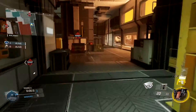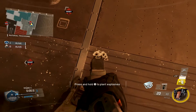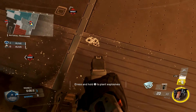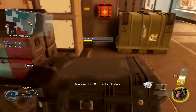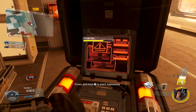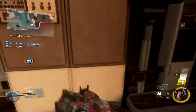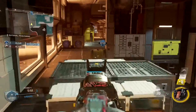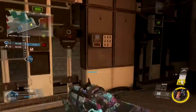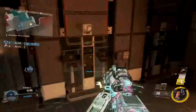Coming over to the A bomb site, for this spot you want to extend the bomb as far as you can out onto this corner. This is probably best done in a 2v2 or 2v1, but you can do it in a 1v1. You want to play this corner after you've planted the bomb, then come out, jump and check the bomb.